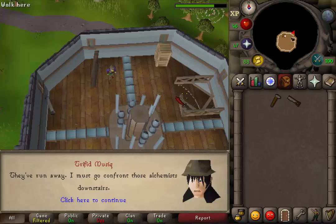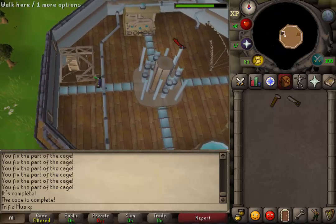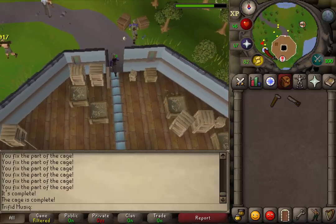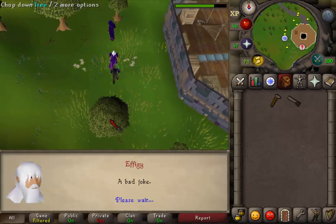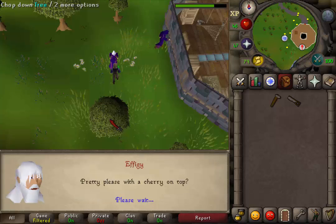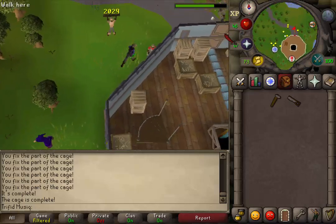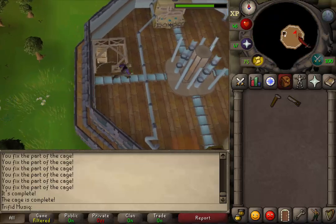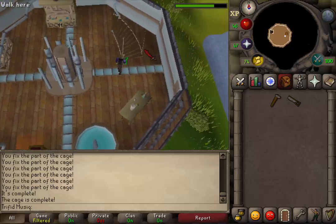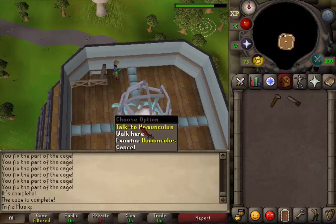When the cutscene is over, let's go back downstairs and talk to Effigy outside of the tower once again. After the conversation is over, he will ask you to deal with Homunculus. Let's go back to the top of the Tower of Life, open the door, return to the Homunculus — it's time for our quiz. Right click on the cage and talk to Homunculus.